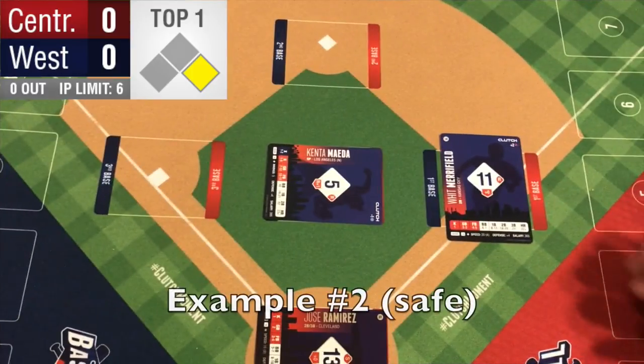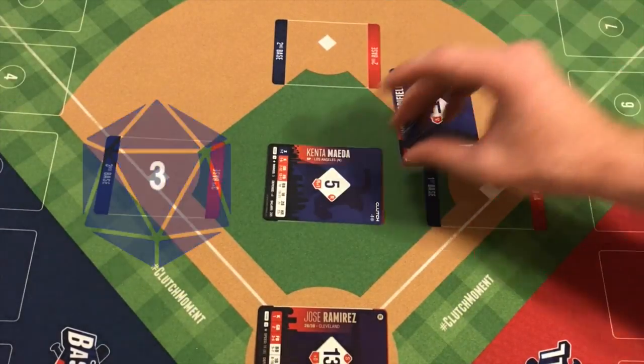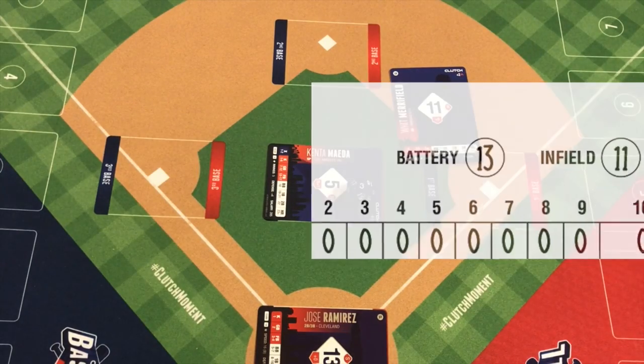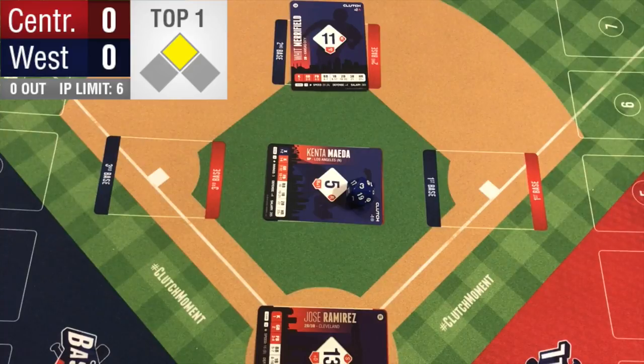Let's try it again. Merrifield announces he's stealing. The defense throws: 3 plus 13, that is a 16. That is below a 20. Merrifield is safe — he has stolen second base.